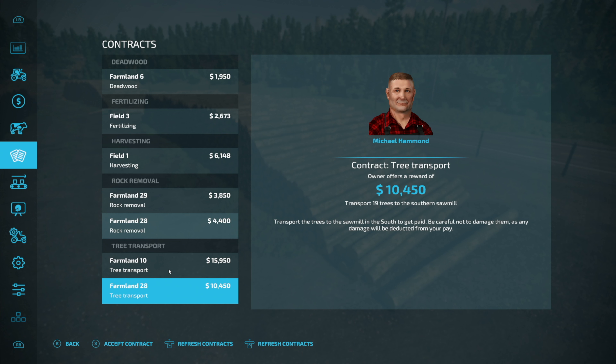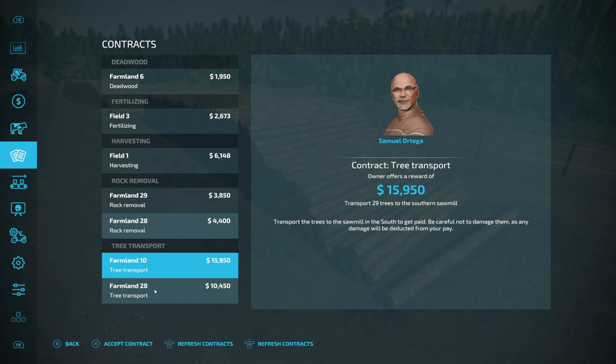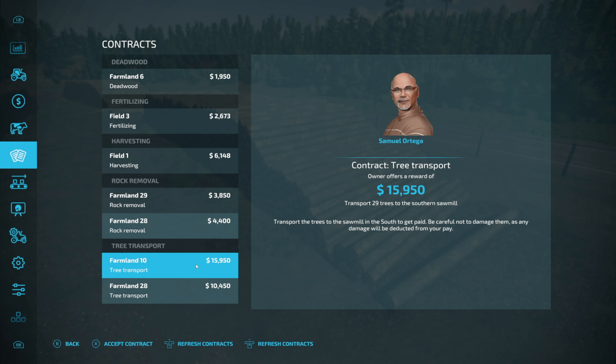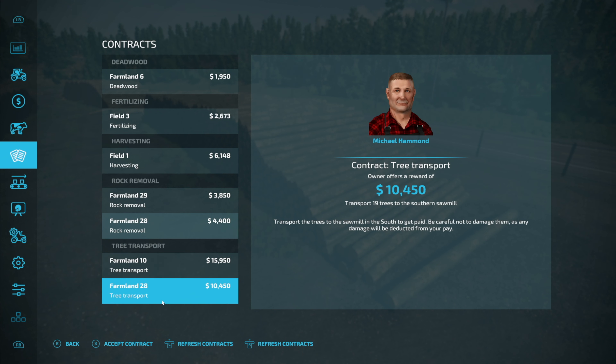The third contract we're going to talk about is the tree transport. We've got a couple different ones here — 19 trees to transport there versus 29 here. I say we take the easy one.